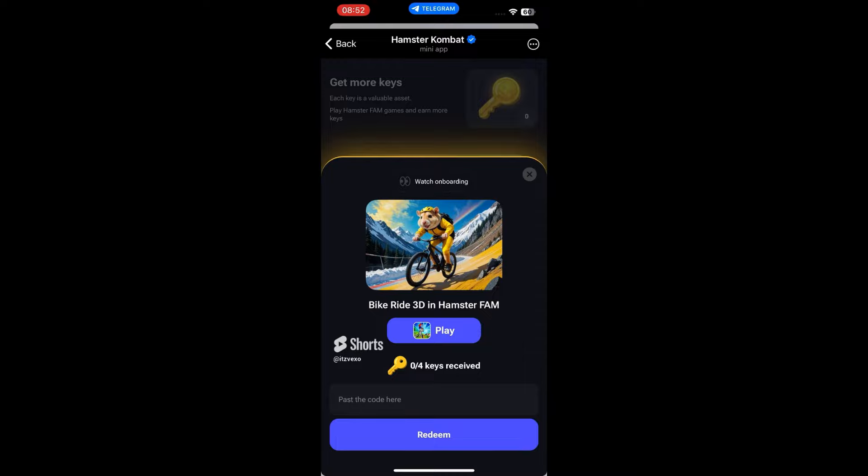I'm going to explain how this works. By playing Bike Ride 3D Hamster Firm, you get a key. Once you do get a key, you'll be given a code.